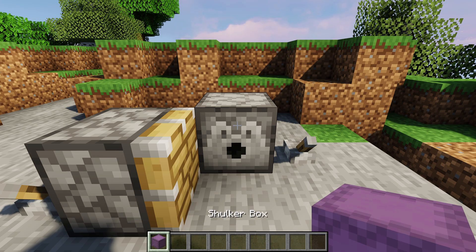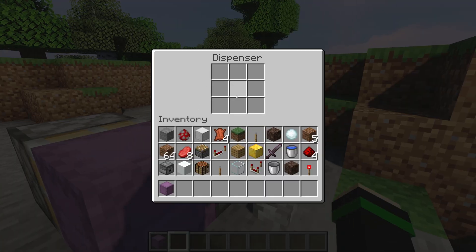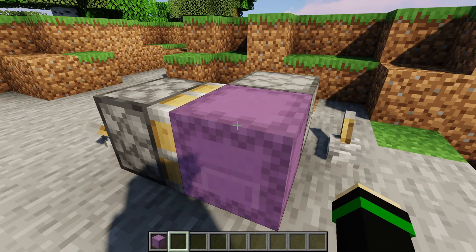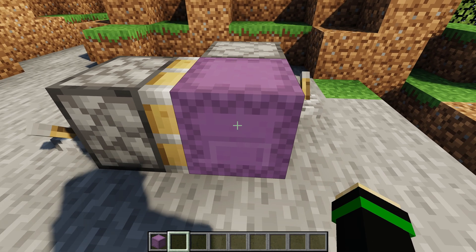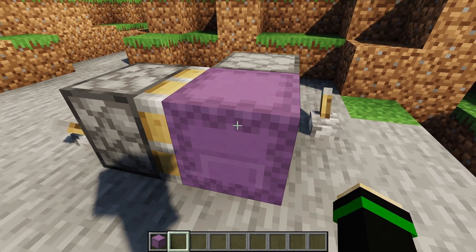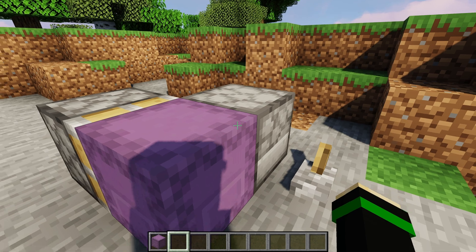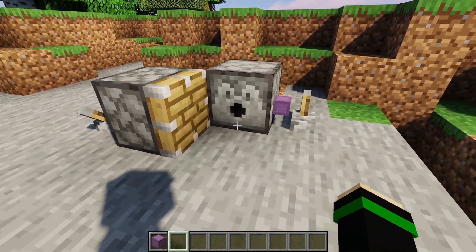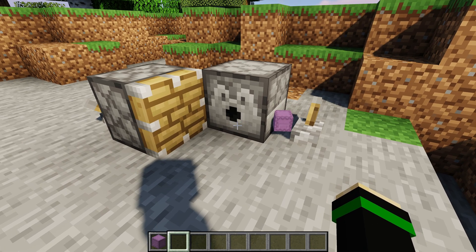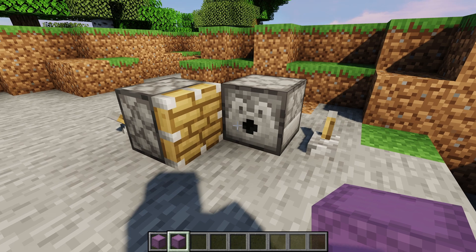In the case of shulker boxes, a dispenser will place the shulker box on the ground, allowing you to use it as a chest where hoppers can put items in and pull items out. However, using the dispenser again will not pull the shulker box back in. You can have it drop as an item by using a piston, but it's not just the dispenser that can do that.